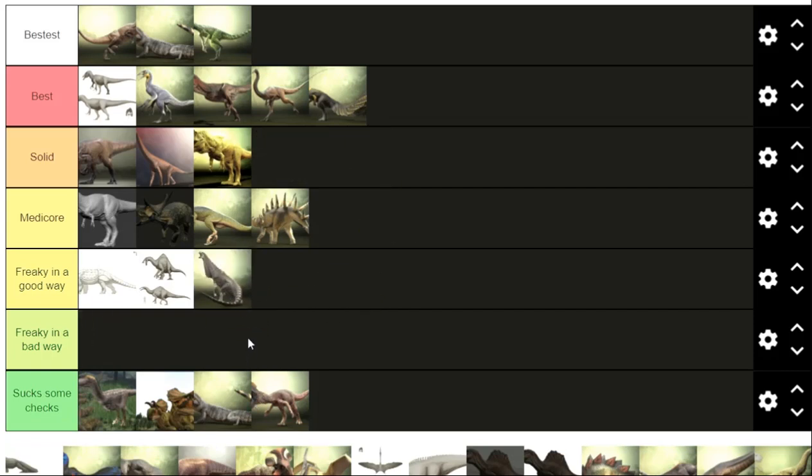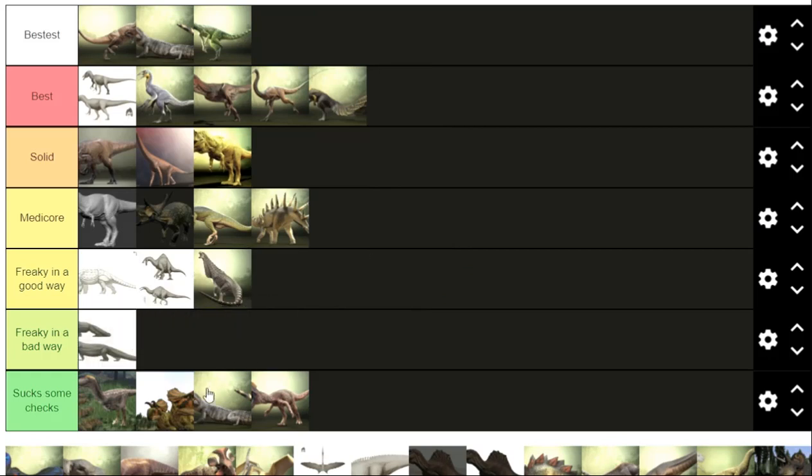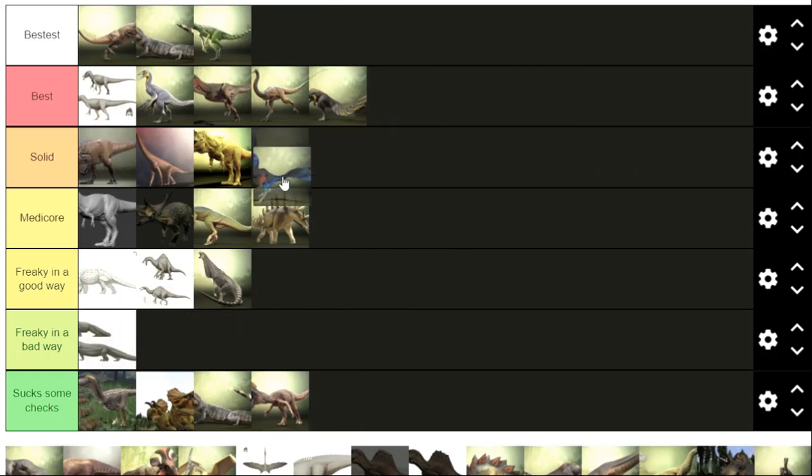Maggie — freaky but in a good way, I like Maggie, he's kind of cool. I don't know why a lot of people like Maggie but he is cool — he's a sauropod, he's got a little dewlap flappy thingy. Megalania — big lizards are cool, freaky in a bad way.